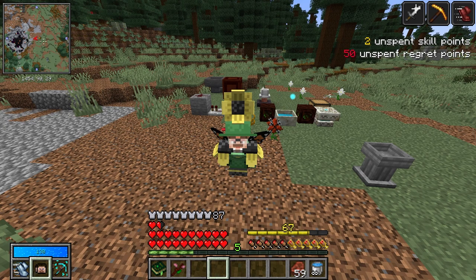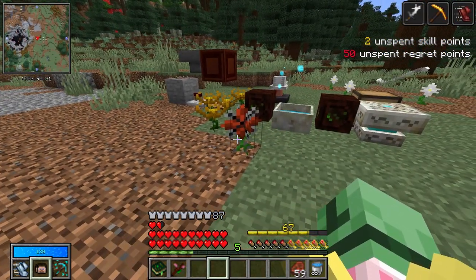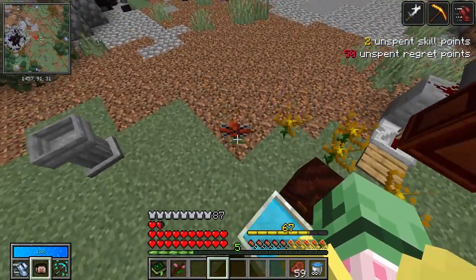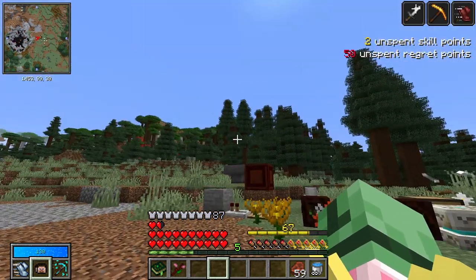Welcome back to Vault Hunters 118. In the last episode, we unlocked this awesome little flower right here, the Entropinium, who will eat explosions and turn it into mana. And in this episode, I want to automate Entropinium mana production to produce a ton of mana.